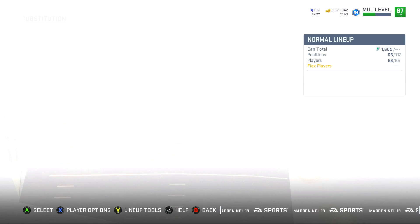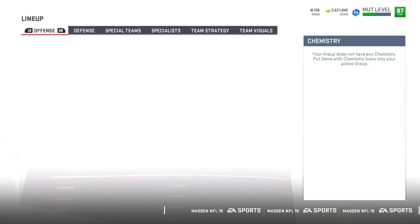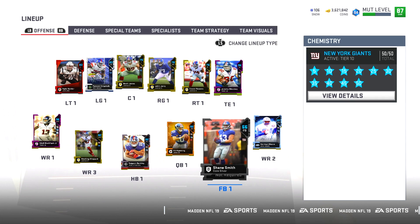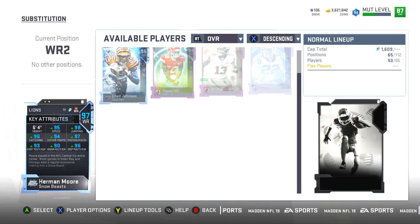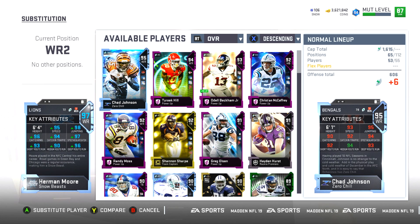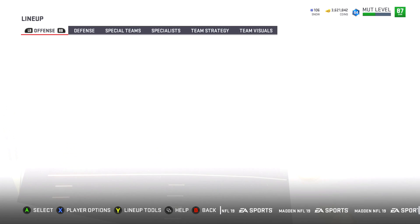All of that helps Saquon Barkley and Odell get the juice stats that they have. We have Eli at quarterback — I believe in Eli, he's 92 overall. Most importantly he gets the conductor trait, so even though he's got absolutely no mobility, the stats on that card are not too bad. We kind of cheesed and got Herman Moore on the team — he's mainly known for being a Detroit Lion but he once was a New York Giant so he gets the Giants chemistry.